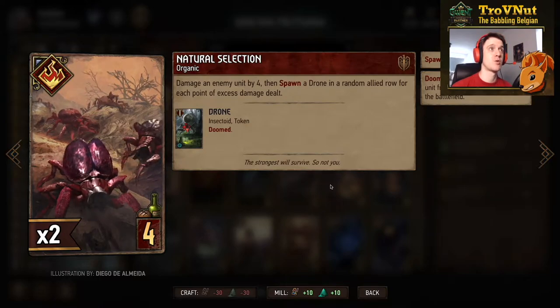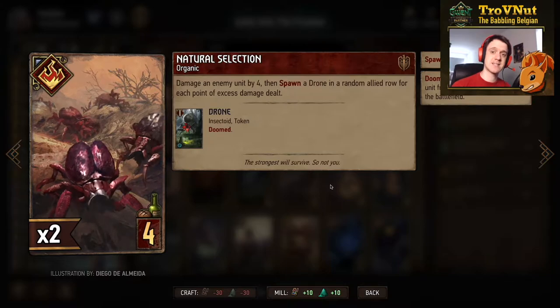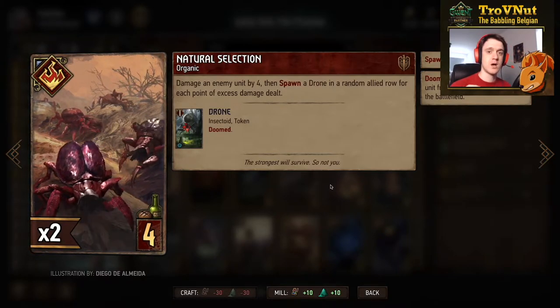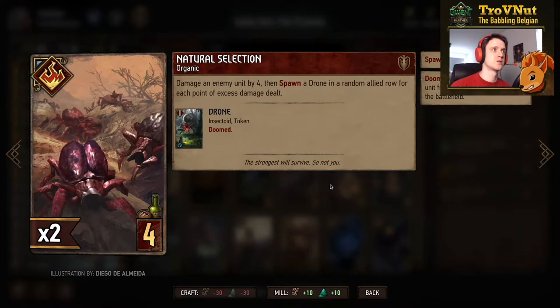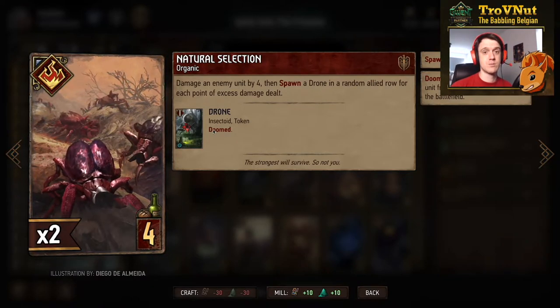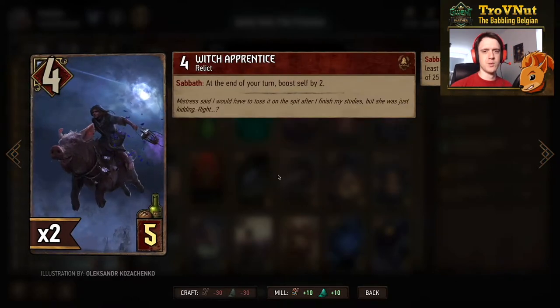We have two Natural Selection cards in this deck for a little damage output. It's a special organic card that lets you damage an enemy unit by four. If you kill a unit with less than four power, you spawn Endrega Drones in an allied row equal to the amount of excess damage — so if you kill a 2-power unit you gain two Endrega Drones. Always a solid four-provision play.